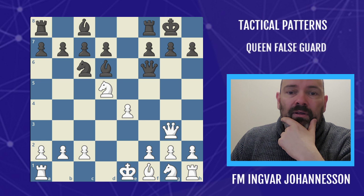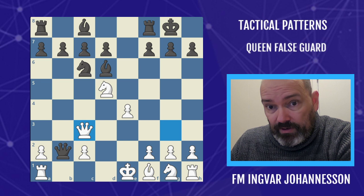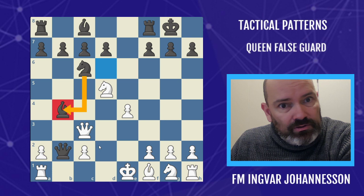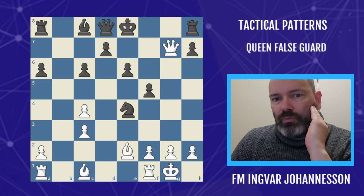Most of the time we're going to win the queen. In this game, black played queen b2 — his queen was under attack and the rook was also attacked. White thought he was saving the day with queen c3, but we now know this pattern — the queen false guard. We remove it: bishop b4. The bishop is protected, so the queen can't take it. Since it's protected, we win the queen.